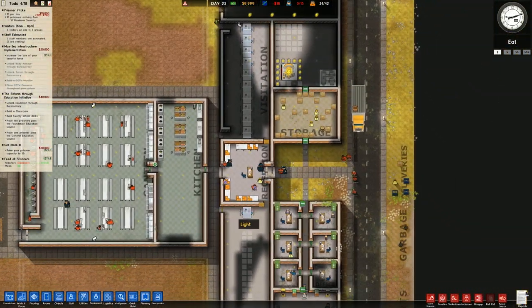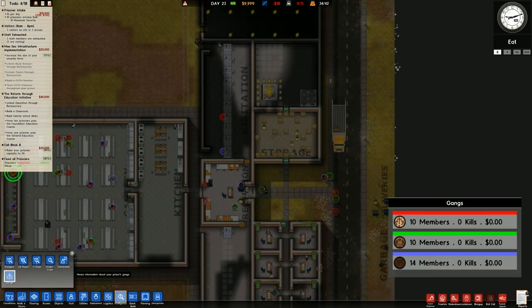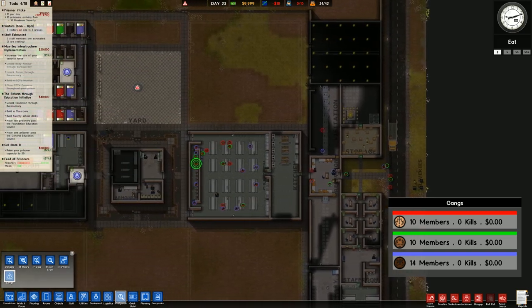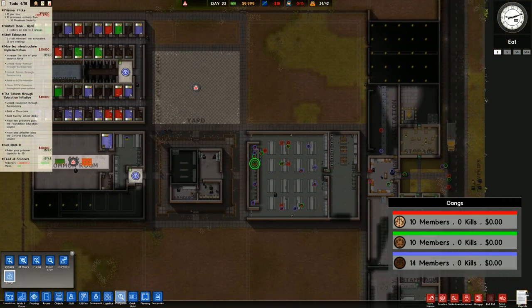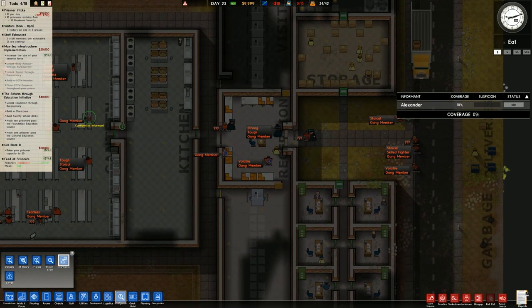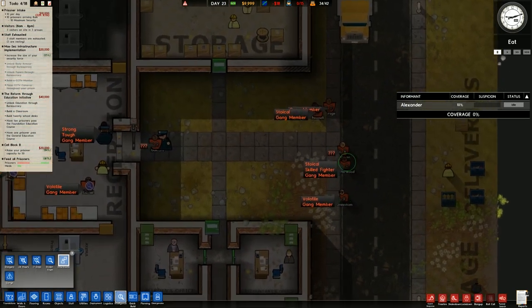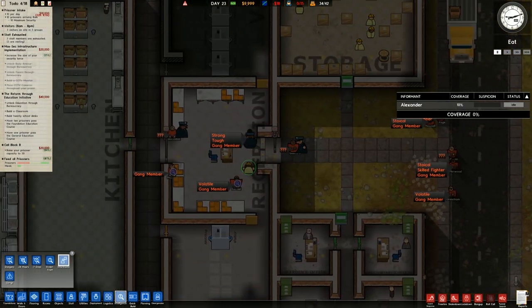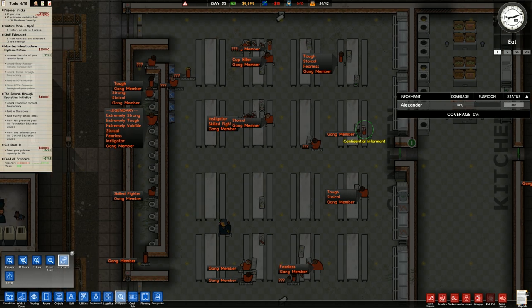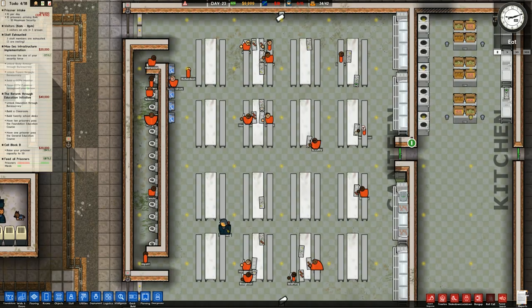We've got more intake. Going over to gangs: we've got 10 red, 10 green and 14 blue. Currently not seeing any lieutenants, which is good. Tons of informants — stoical gang members, fearless, all the usual stuff. Not seeing any snitches. We do have a cop killer, but that's not something prisoners will typically target them for.